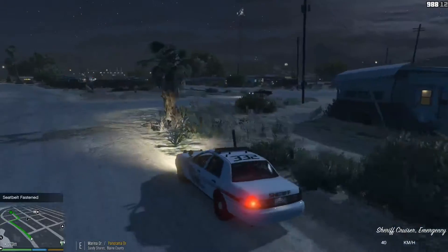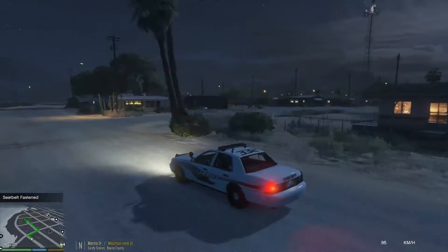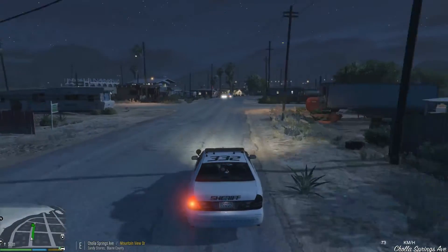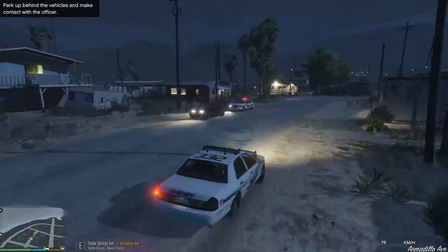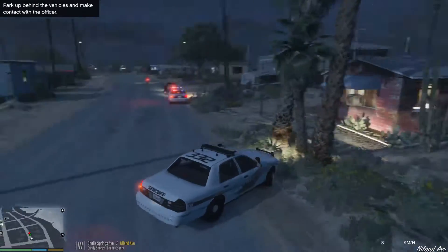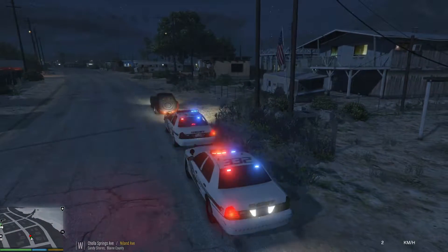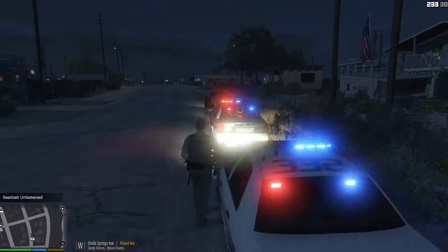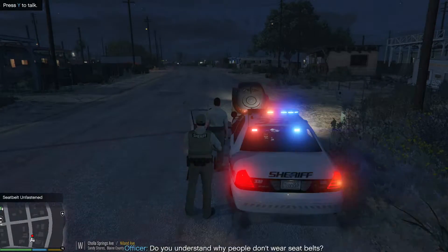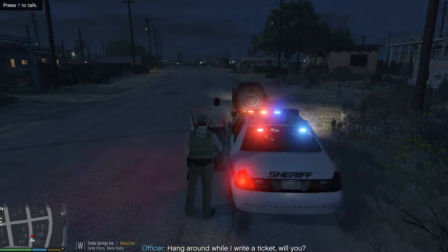We'll respond Code 2 — it's midnight, I don't think I need my lights on. Let's get there quickly, see what's up with the traffic stop that the officer needed help with. It's a classic Z-Type! Let's pull up behind this cruiser and check out what's going on. 'Do you understand why people don't wear seat belts? The driver of that vehicle wasn't wearing theirs. Hang around while I write a ticket, will you?' No problem.